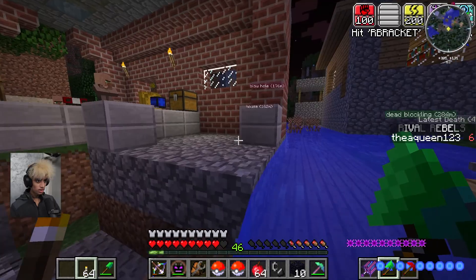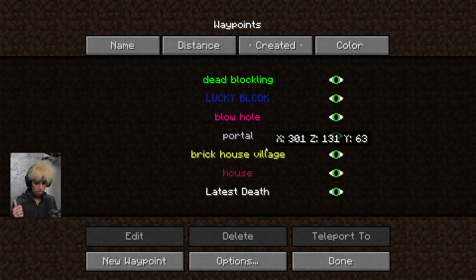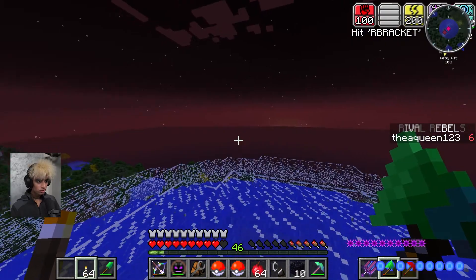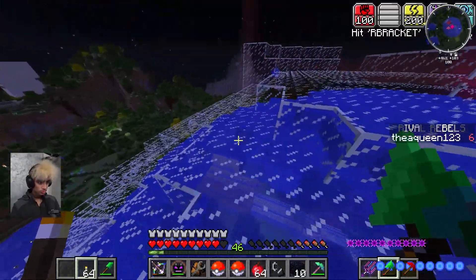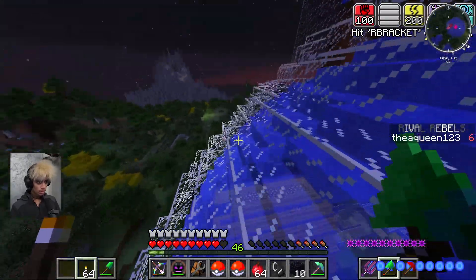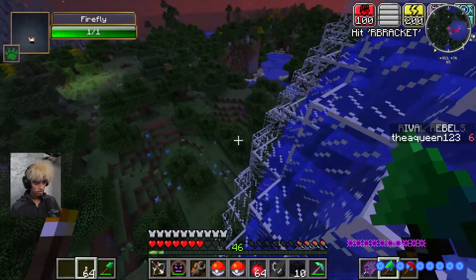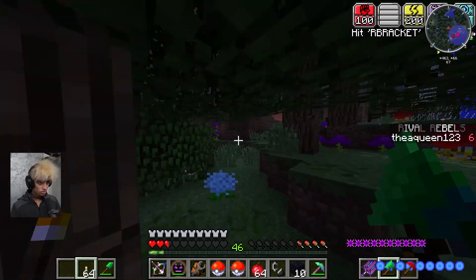We're gonna start the house tour from the outside. You don't understand - I have killed the Wither, I've gone to like four dimensions just to decorate my house, not to become more powerful or anything, literally just to decorate my house. My house ended up being underwater, which is why I think it's so cool. I didn't make this underwater part - it just happened, so I just had to deal with it. It's kind of annoying but it also makes the house look super cool.